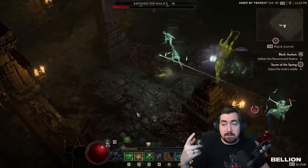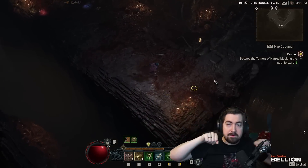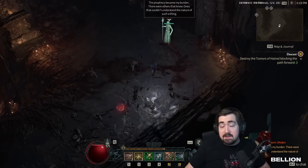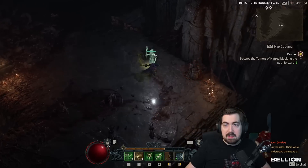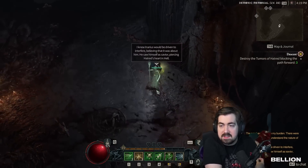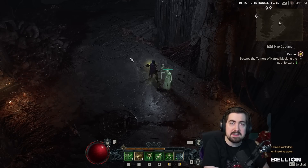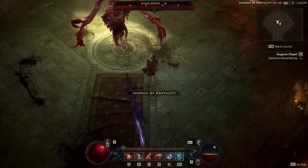The playstyle on the Rogue felt incredibly zippy and zoomy. While the Sorc was fast — running around placing hydras, blizzard, and using teleport — the Rogue abilities had much shorter cooldowns. At one point I had double dash on the spacebar as well as a quick slash move-forward ability, and you can see I'm just zooming through the world: jump, jump, slash, slash. I haven't tried melee Rogue yet; I didn't hear as good things about it as ranged, and ranged was quite fun.